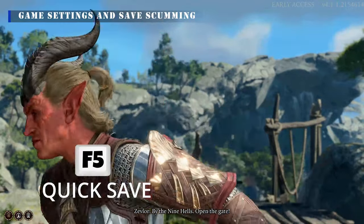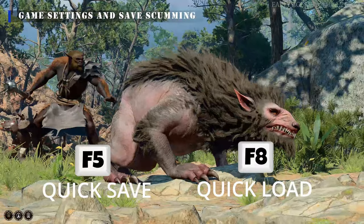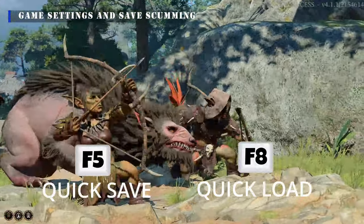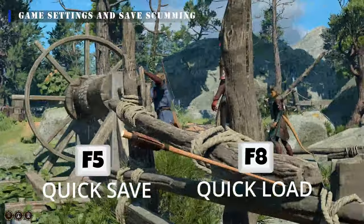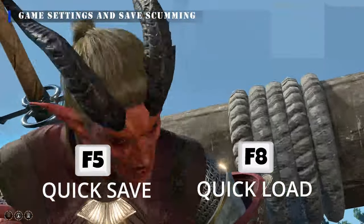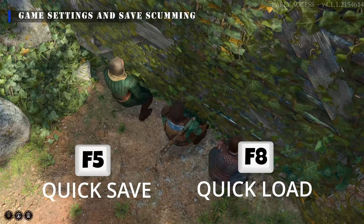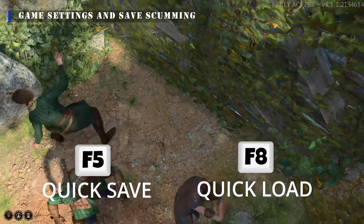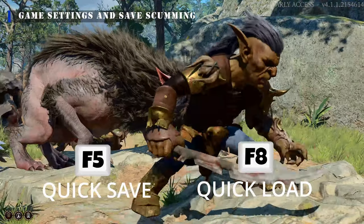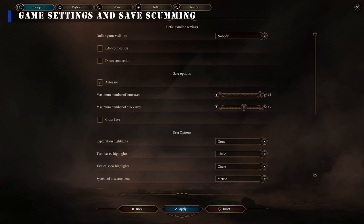Use your quick save F5 key often and your quick load F8 key as often as you can — useful when you are exploring conversations and tactics for fights. Adjust auto save and quick save options in the game settings. If you have the hard drive space, increase the maximum number of quick saves and make sure that auto save is checked.